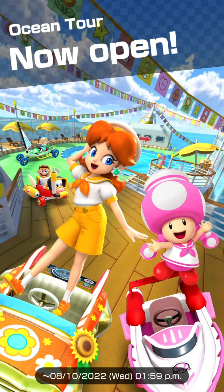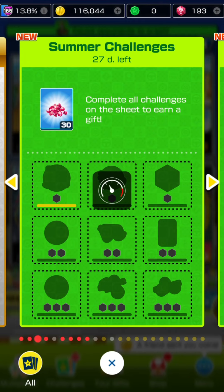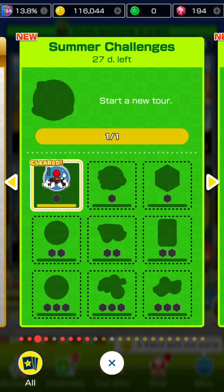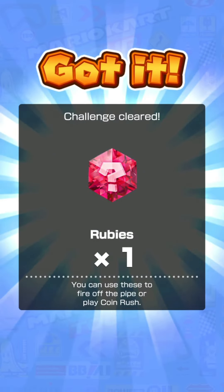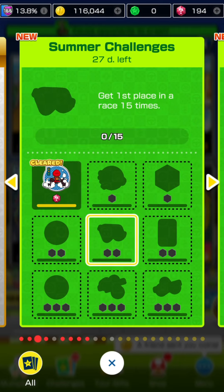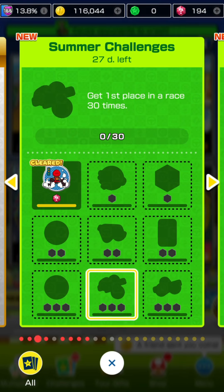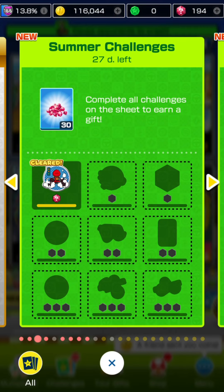The Ocean Tour runs from today, the 27th of July, until the 10th of August at 1:59 PM UTC+8, or 5:59 AM UTC. For summer challenges, you can get a total of 30 rubies, plus rubies from individual challenges: start a new tour, gem multiplayer race, collect 300 coins, clear 6 cups, get first place 15 times, collect 1000 coins, clear 12 cups, get first place 30 times, and 50 times. That's 18 additional rubies, so up to 48 rubies total from completing the summer challenges.